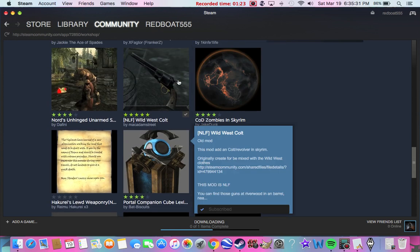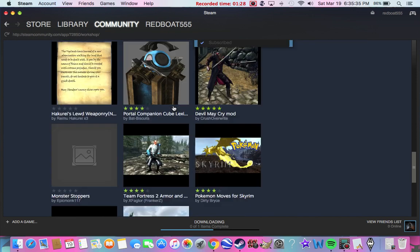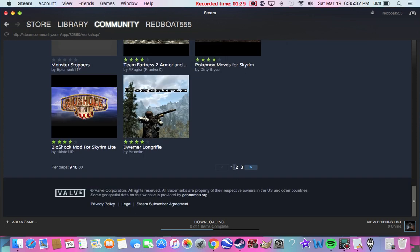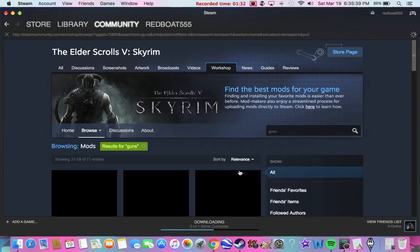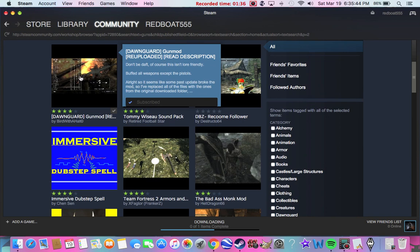In a gun barrel. You just go to Riverwood and there's a barrel about behind the inn. I'll show you in the video here. But I've already collected them. And then the second one — we've got this one here, a gun mod.